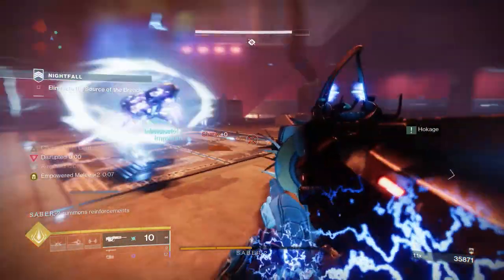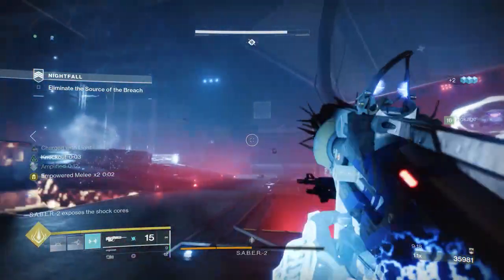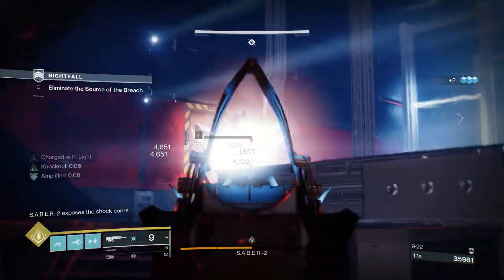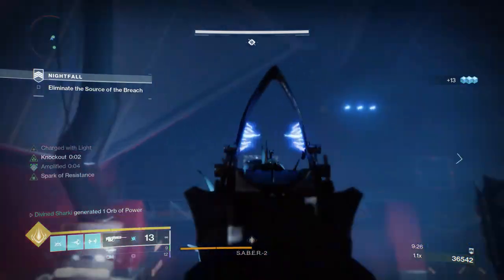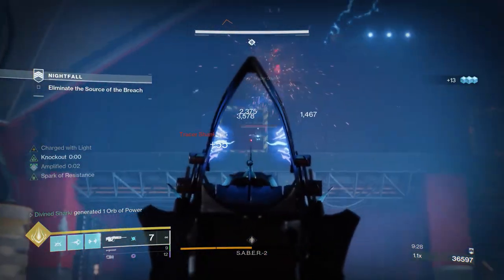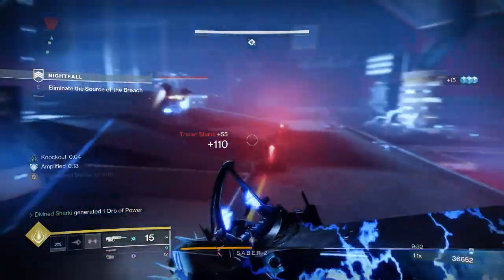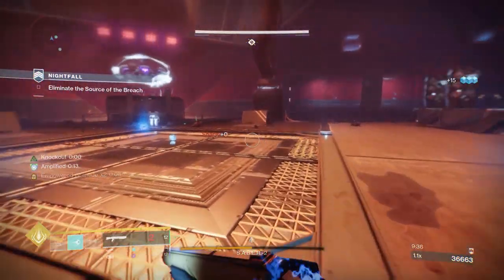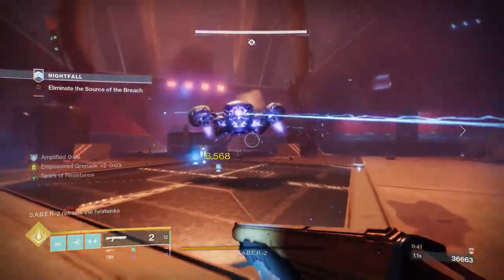You can go ahead and look at some of the stuff you want to eye out in the third column. You got things like Well Rounded, Archer's Tempo, Shoot to Loot — three banger perks. Then you have Moving Target, Surplus, Ensemble, Sneak Bow, Perpetual Motion, Rangefinder, Quick Draw, No Distractions, Killing Wind — there's a lot of perks per column. In the fourth column we have things like Explosive Tip, Incandescent — why I keep preaching about this bow — Vorpal Weapon, Dragonfly, Successful Warm-Up, Opening Shot, Wellspring, Frenzy, Junkie, Harmony, Turnabout, Cornered, and Rampage.